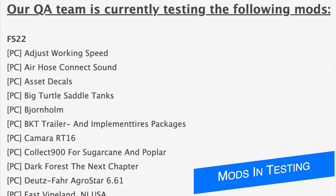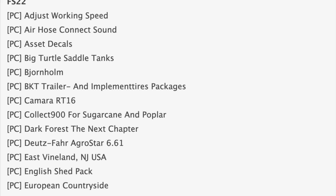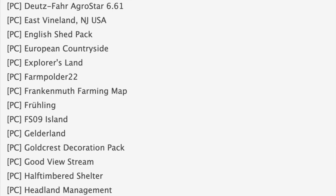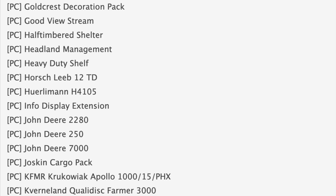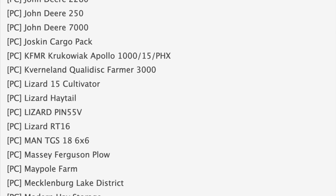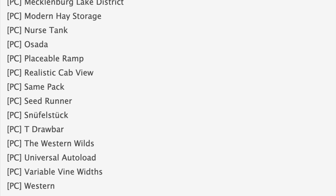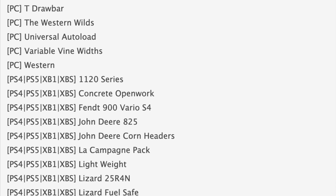Starting off with the mod testing list, which has gotten shorter with only 71 mods in testing, down from 20 yesterday. There are even more in testing for console, which is great news. No FS19 mods are testing today. The amount of maps has stayed the same — there are 17 maps in testing, up from about 10 yesterday. Great names include East Vinland, New Jersey USA, Mecklenburg, Lake District, The Western Wilds, and an update to the Frankenmuth Farming map, plus tractors, equipment, and more. Today's testing list has a little bit for everybody.